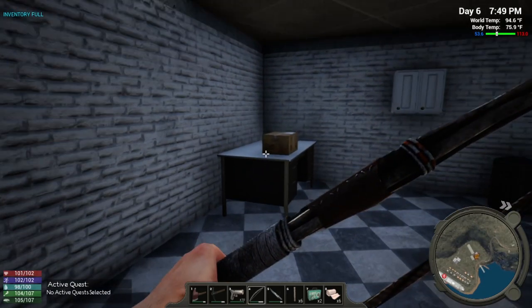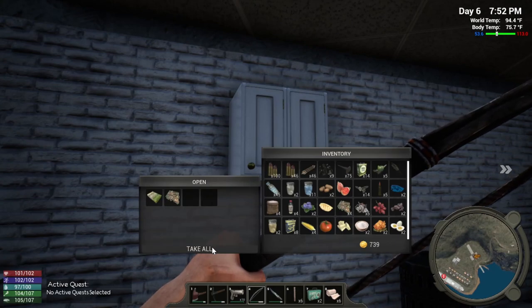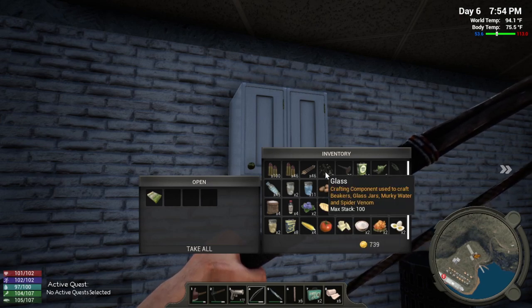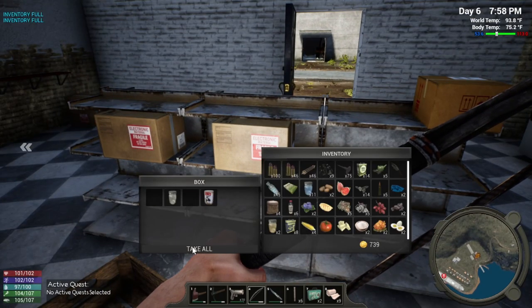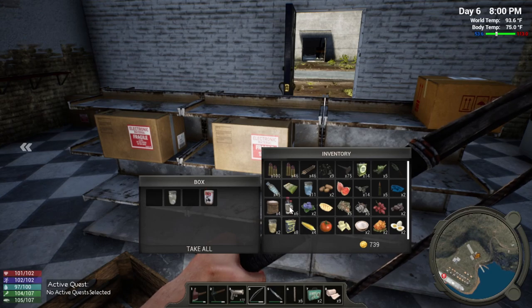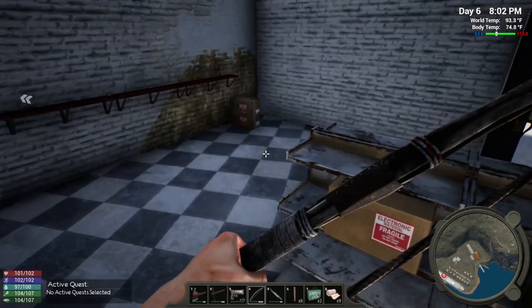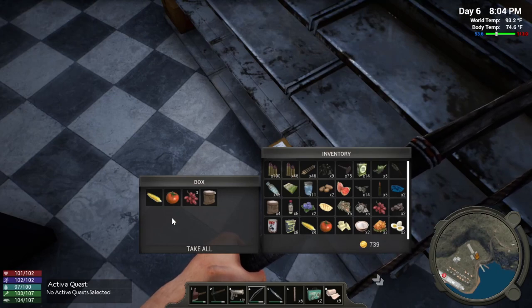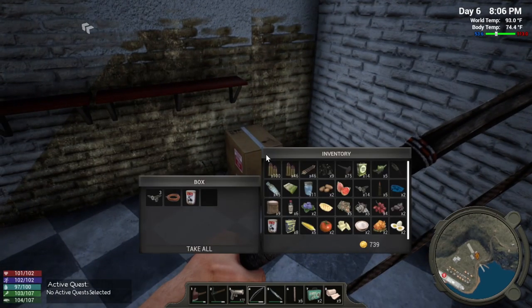I want to work on getting power generation and a refrigerator for my base to keep the food from spoiling so quickly. Oh, fertilizer — we definitely need that. Now we just have to figure out what we want to leave behind. We got stew, and we'll leave the bottles behind since there are fewer of them. More corn too — we definitely want more corn, for the seeds. We'll definitely have to come back for that wire.